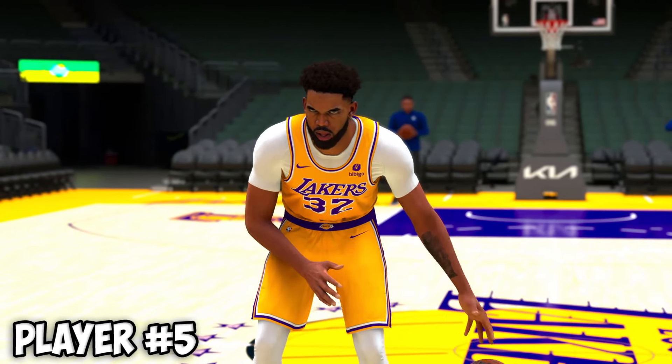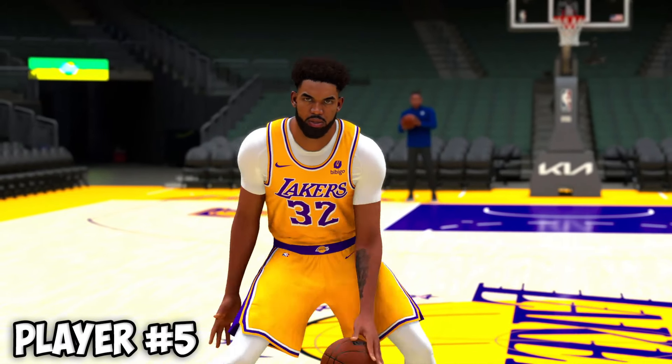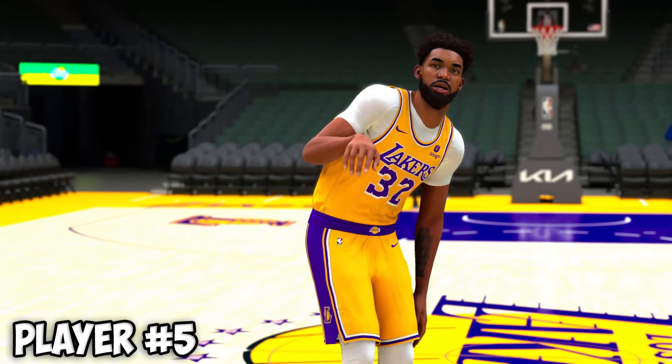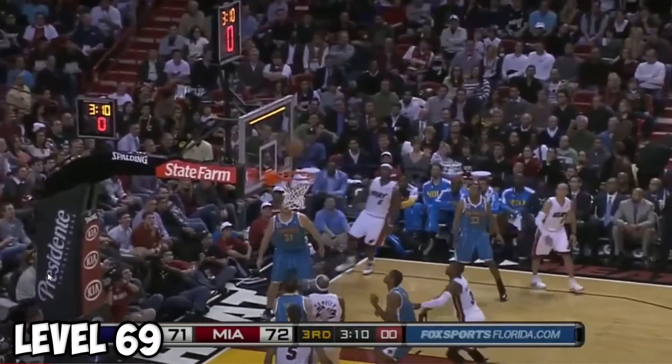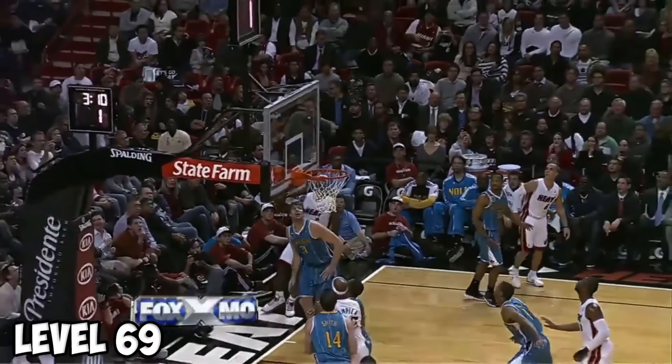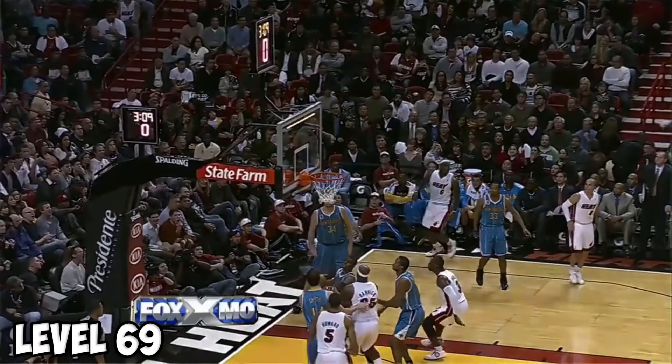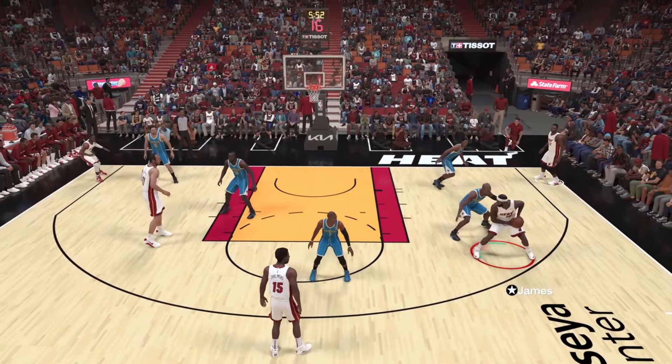We're adding a center this time — Carl Anthony Towns to pair alongside Anthony Davis, should be a fun duo come playoff time. The next level is the behind-the-backboard shot. I'm not even sure if we can actually attempt this shot in 2K, but we're gonna try. This might be the most difficult one we do.